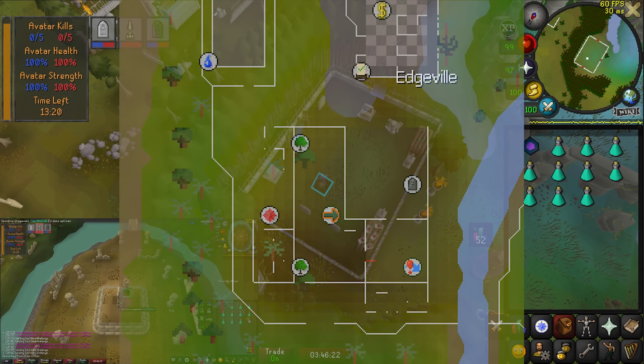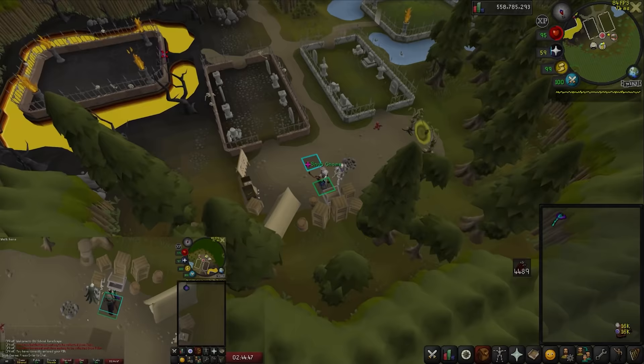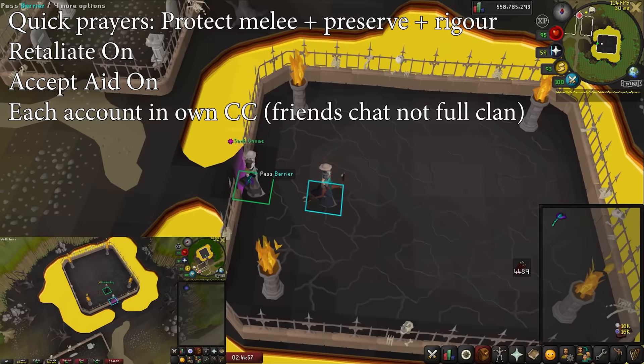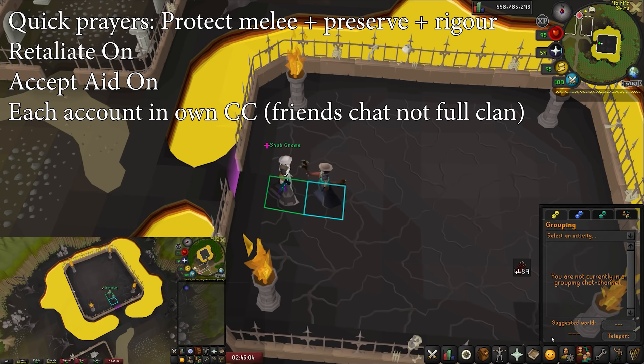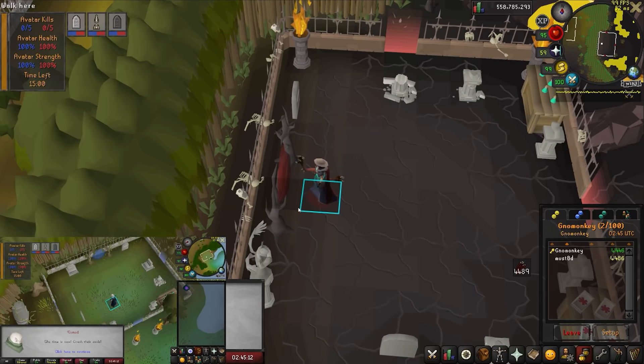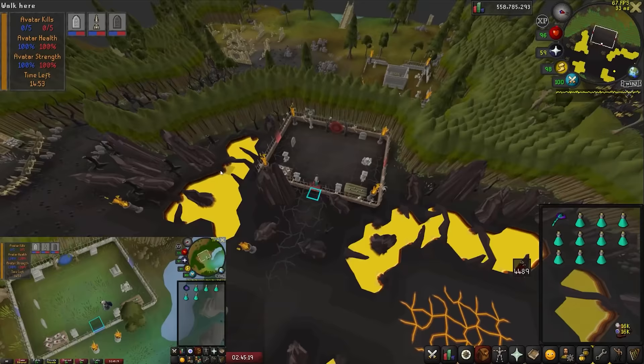The easiest way to get to Soul Wars is from the minigame teleport — the portal is located in Edgeville. When you get here the first time, use your Ava's device on both accounts on Nomad, as you're forced to use a Soul Wars cape in the minigame but this will allow it to save ammo as well. On both accounts set your quick prayers to protect from melee, preserve, and rigor, and turn on accept aid as well as auto retaliate. We're going to be using the clan portal, so join your own clan and have your ult also join his own clan. Enter the eastern portal surrounded by lava on both accounts, right click challenge, accept, and you'll start the game.